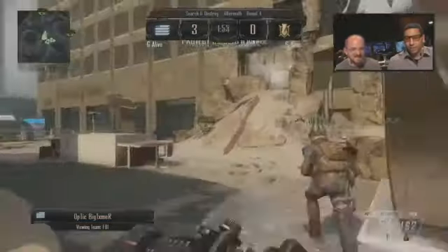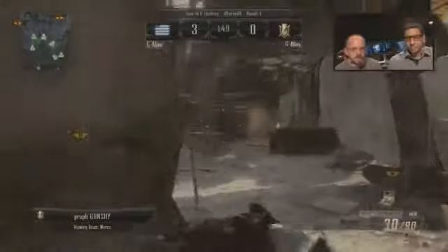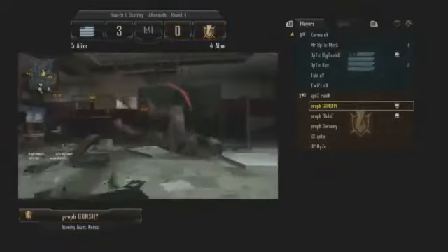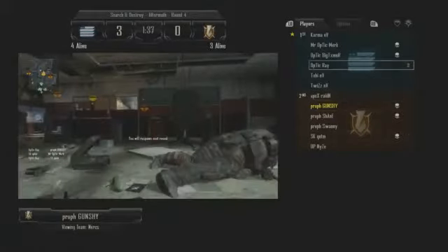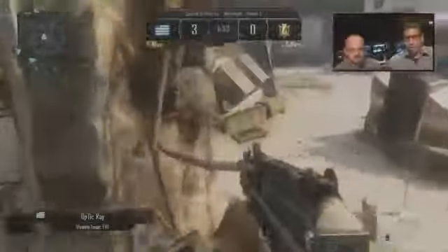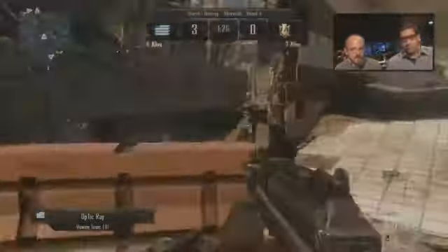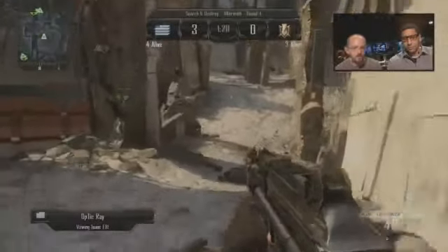I saw somebody trying to pull a sniper rifle a little while ago — I really want to try and find that. All right, there's that round switch now, so we've got something entirely different going on here. Who's got the bomb right now? Let's take a look — it's gonna be Gunsheet. We're on board with Gunsheet and he gets taken out. Bomb's down already. Now Raiden for OpTic is on a three-kill streak in S&D, with three left for the Europeans and four for the North Americans. This could be all she wrote.